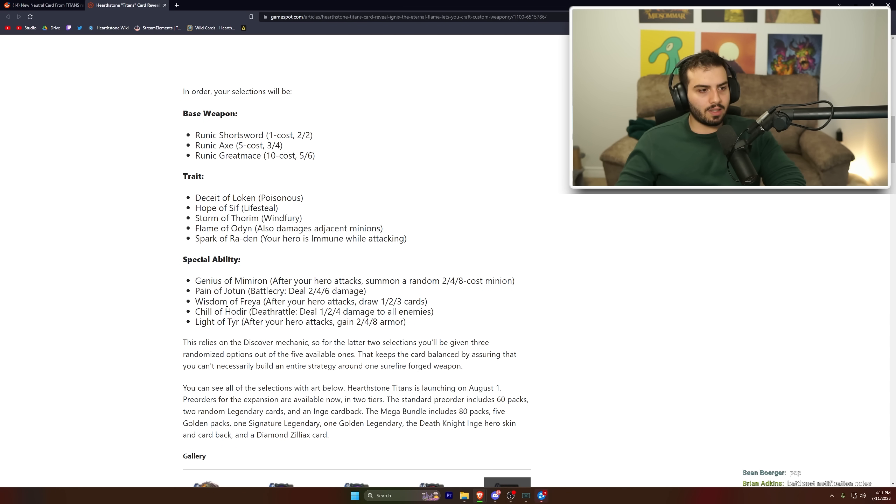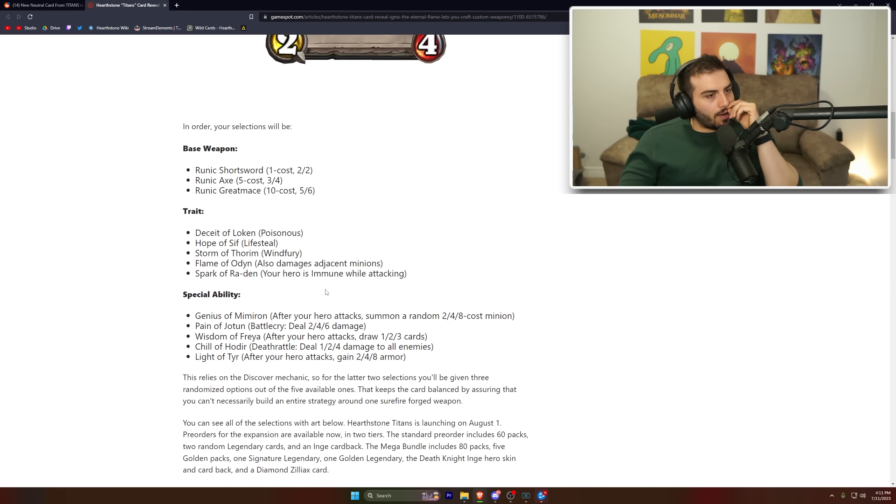Other special abilities include: Pain of Jotun — deal one, two, or six damage; Wisdom of Freya — after your hero attacks, draw one, two, or three cards; Chill of Hodir — death rattle, deal one, two, or four damage to all enemies; and Light of Tyr — after your hero attacks, gain two, four, or eight armor.